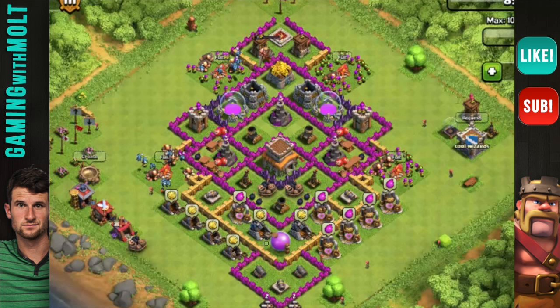Overall, you need to upgrade your defenses — splash first, so mortars and wizards first, then work on the others. Your archer towers can be upgraded incrementally since the lower levels don't take much time. I would also build a small section here, get rid of some of the elongated walls, make it more of a square, and just reorganize the layout a bit.